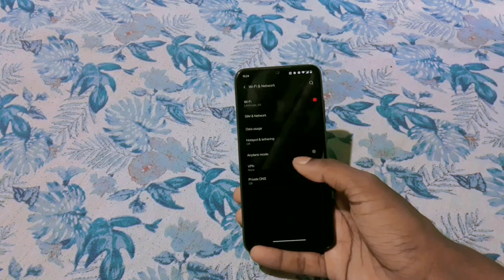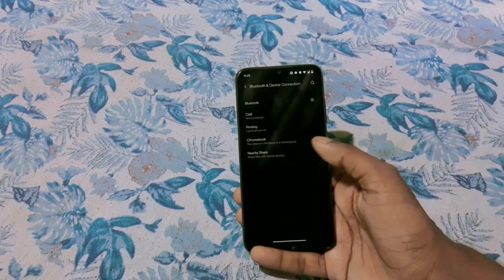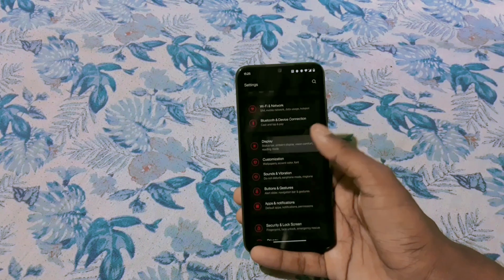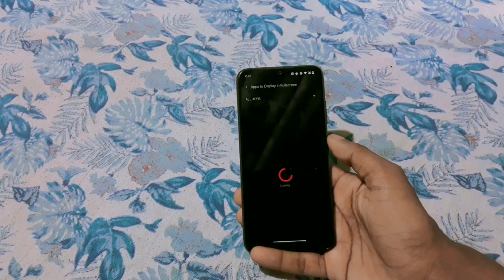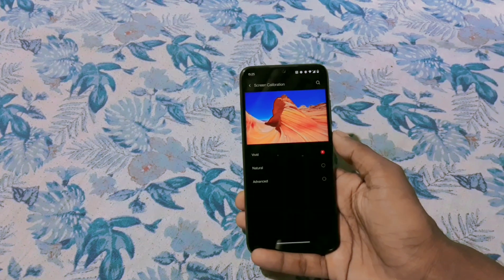You can find the Rice tweaking app separately in the app drawer. Going through every setting: reading mode, vision comfort, auto brightness — all those are working fine, along with ambient display. Dolby also works pretty fine, and there's a separate Dolby Atmos APK in the app drawer.